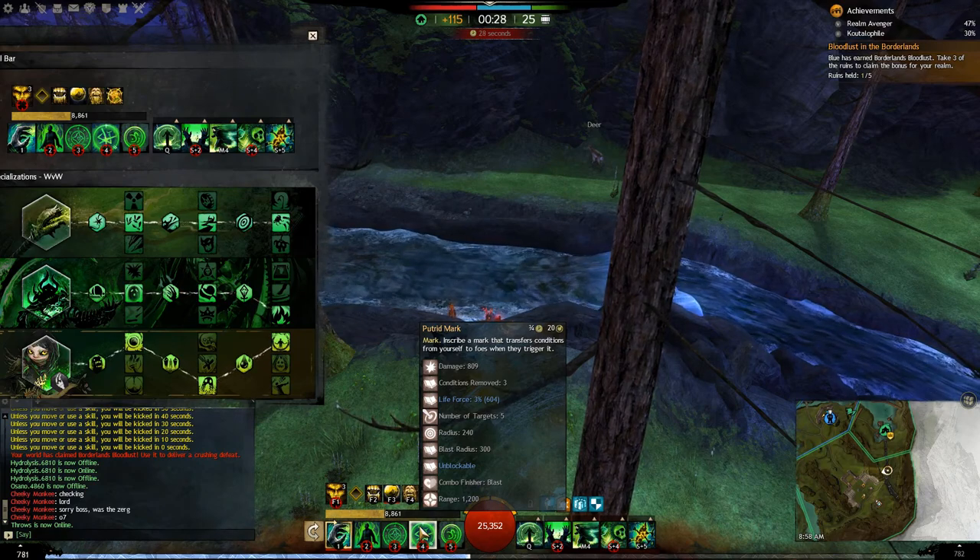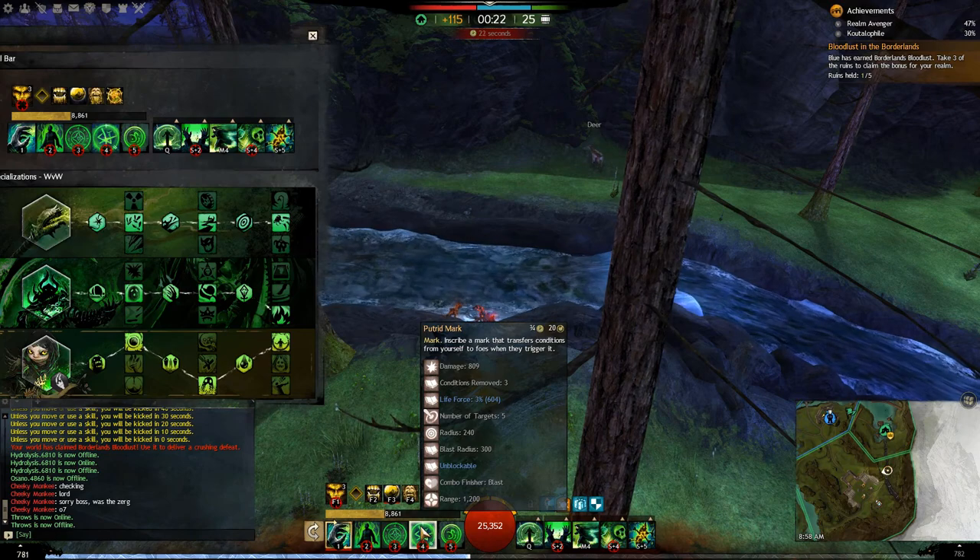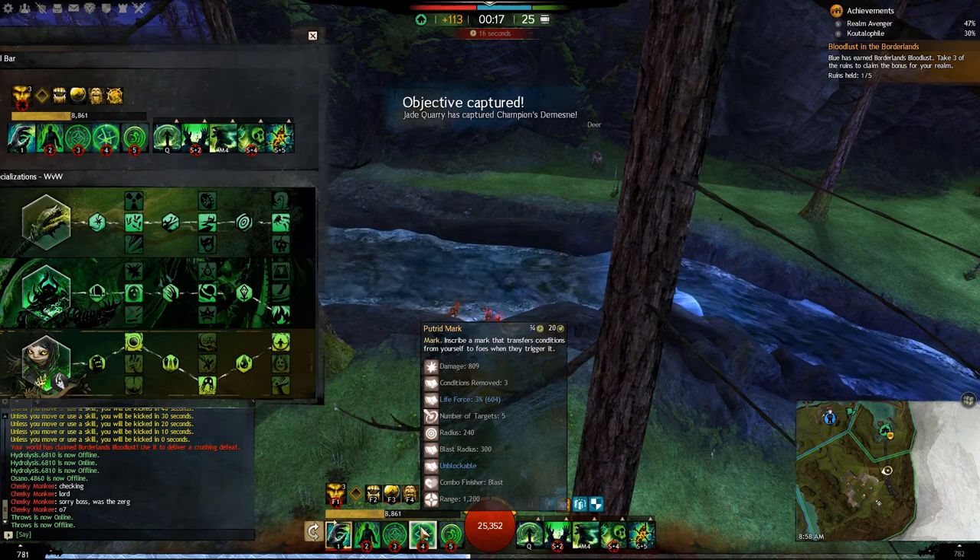Staff 4 transfers 3 conditions per target hit, up to 15 possible total. It's unblockable, so very difficult to avoid. It's also a nice blast finisher, so any fire or water fields your group left give you a little healing and a little extra might.